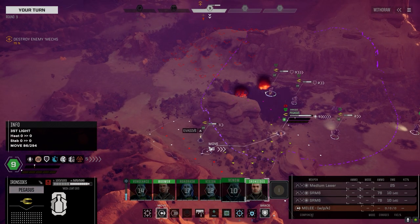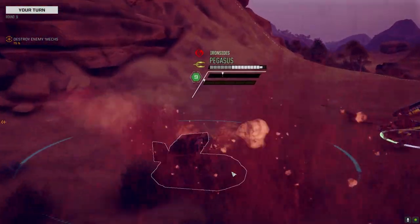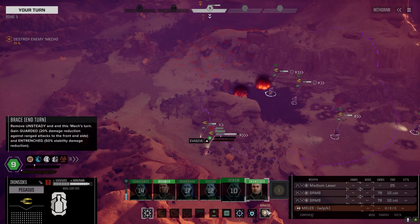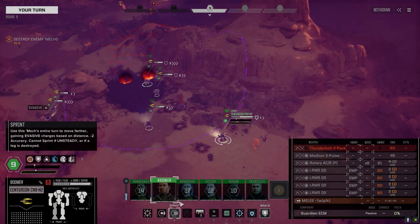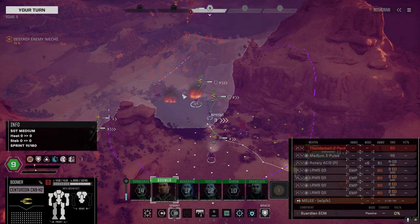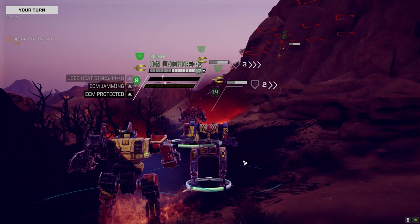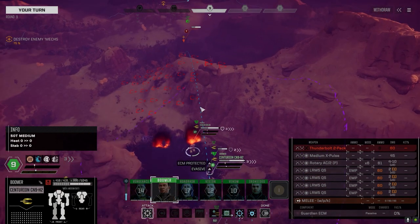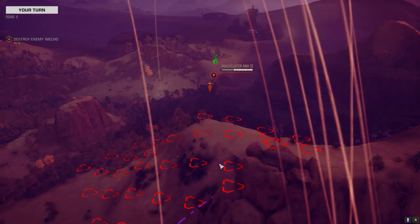We're going to move these two guys up to see if he'll come out and attempt a shot — I doubt it. Let's check our EMP chance — we've got about three turns before this guy's capable of firing. He's got a lot of energy on him.